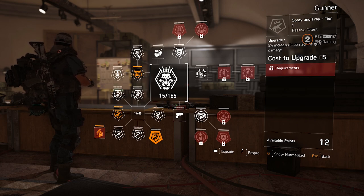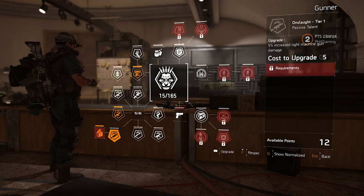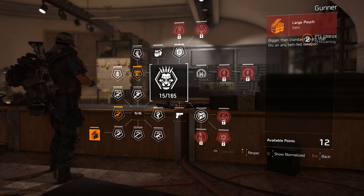Right now I'm running my AR at 50% increase in assault rifle damage. I'm probably going to add an LMG passive talent with the gunner as well — I just feel it'll work better and be necessary. And then we've got the large pouch — bigger than a standard pouch that fits on any belt-fed weapon.